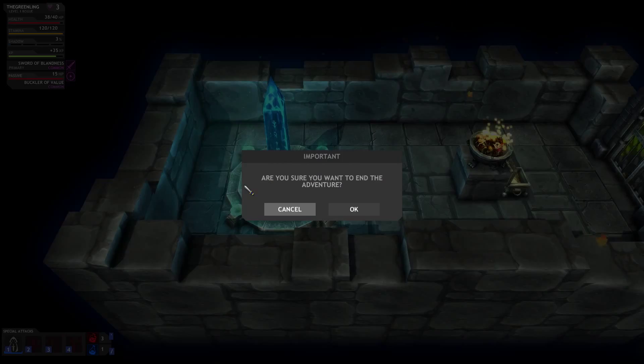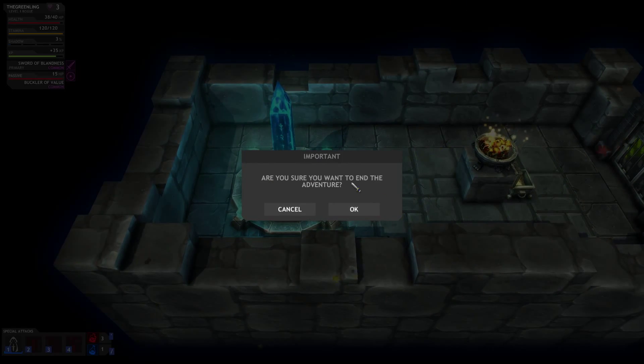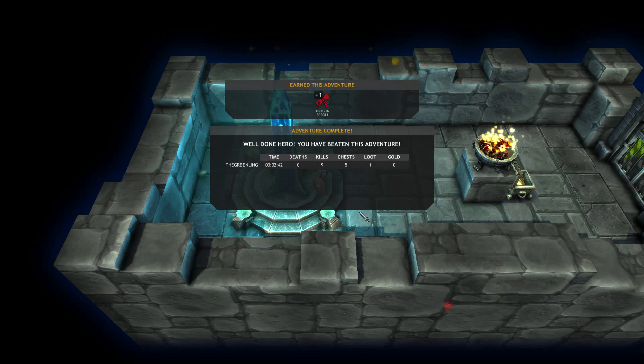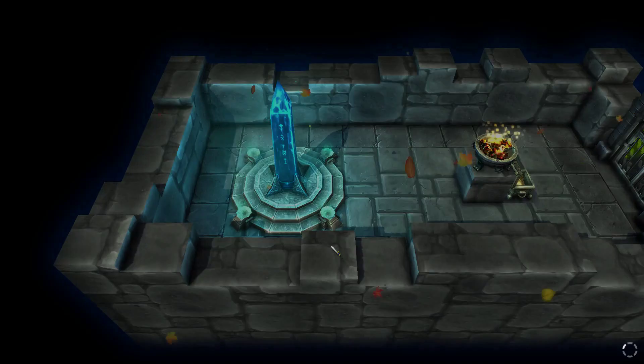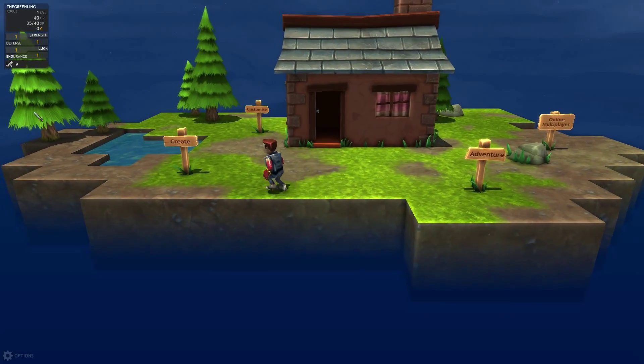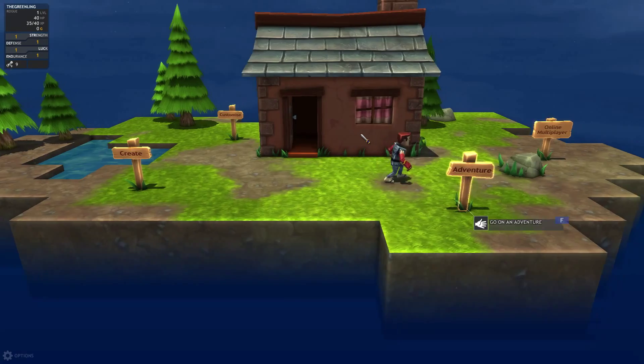Whenever you get to the obelisk at the end, you end your adventure. It says 'do you want to end the adventure' — once you end it you cannot go back, so if you dropped anything on the ground and didn't pick it up, it's gone forever. We haven't really expanded the map much yet, but if we do another adventure it will expand quite dramatically. The first couple missions you do are always pre-arranged, and after that I believe they're random.